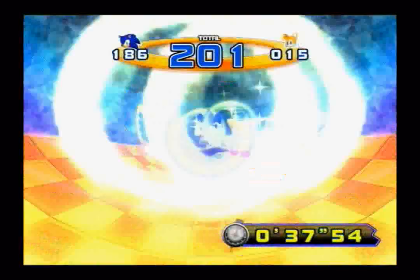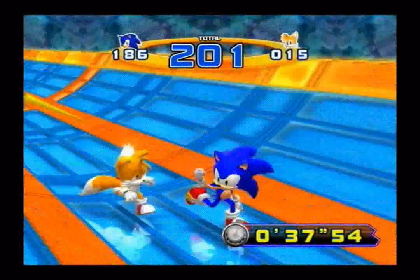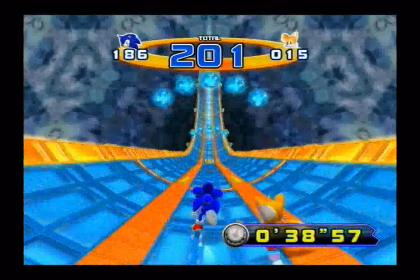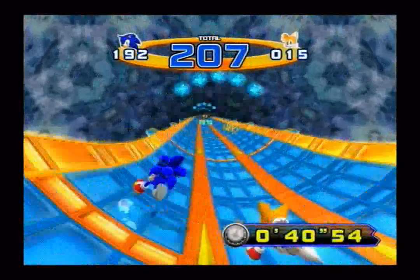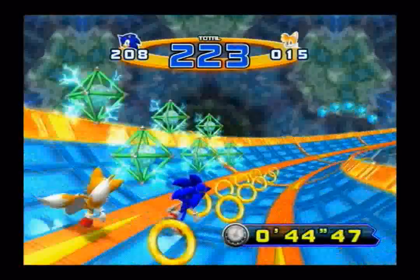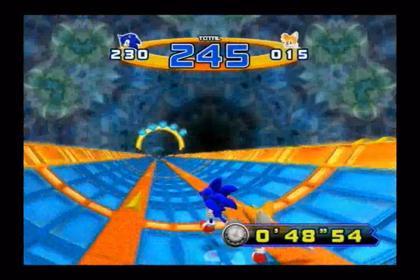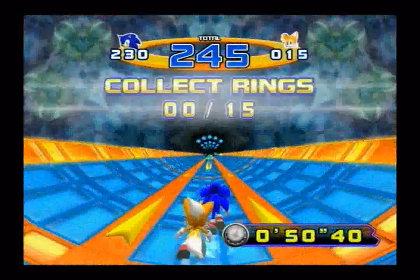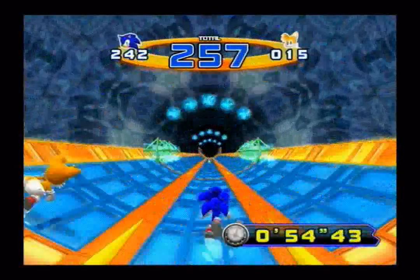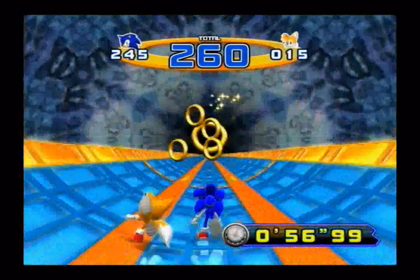He'll pick up any rings that you miss — if you're trying to go after some rings in the very center of the half-pipe and you may be a little too far to the left or right, since Tails is right behind you, he will go after those rings and pick them up for you. Now if you notice those little green diamonds, those are electricity diamonds — I'm not sure of the official name for them. They don't hurt you; all they do is just slow you down through a section where you have to collect a certain number of rings, and then you'll gain a bonus.